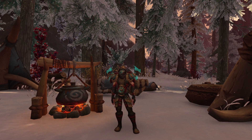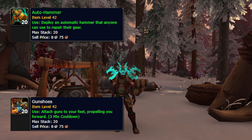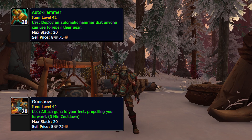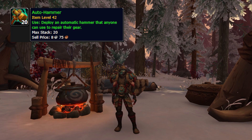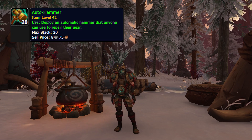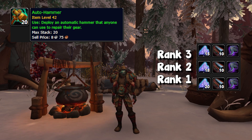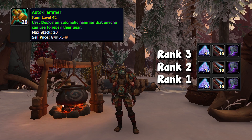So to get started, we have two items from Legion Engineering and this is the auto hammer and gun shoes. Now if you guys are unsure what these items are, auto hammer is basically a portable repair bench. This is really good for raiding or doing dungeons — a lot of people carry these in current Shadowlands content. The thing about the auto hammer which makes it kind of less valuable on this list is that it's a little bit harder to get. If you guys are familiar with the Legion profession system, the auto hammer is one of the items that has ranks — rank one, rank two, and rank three.